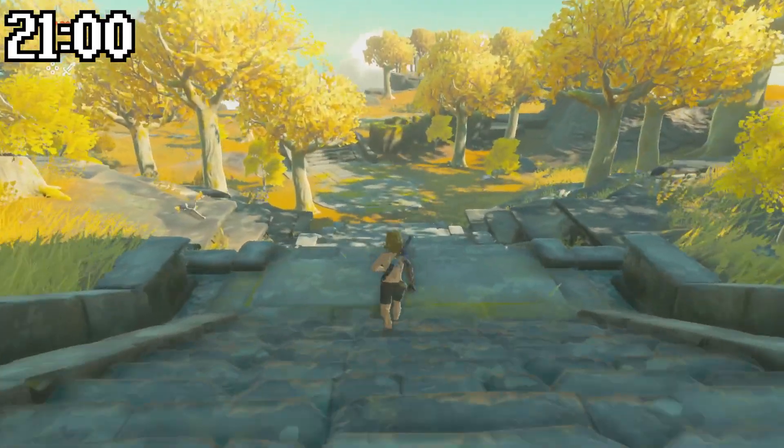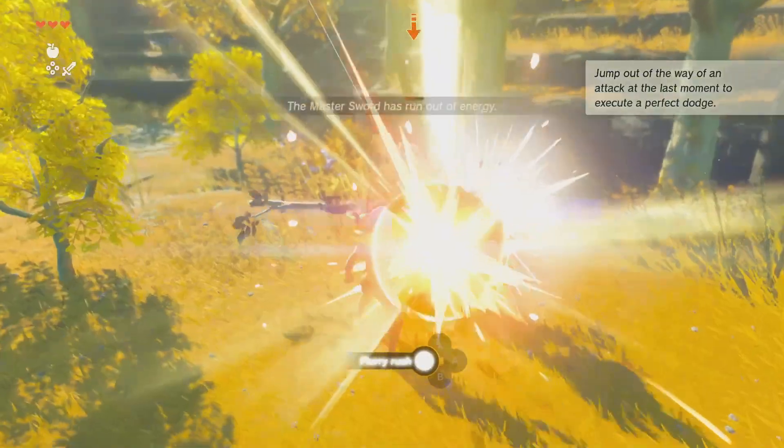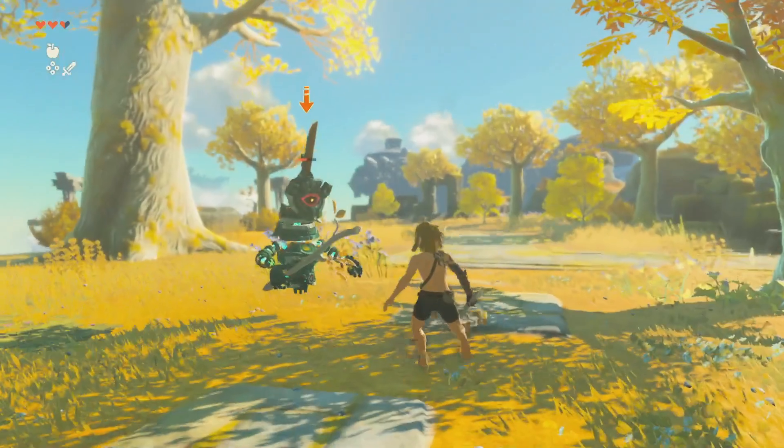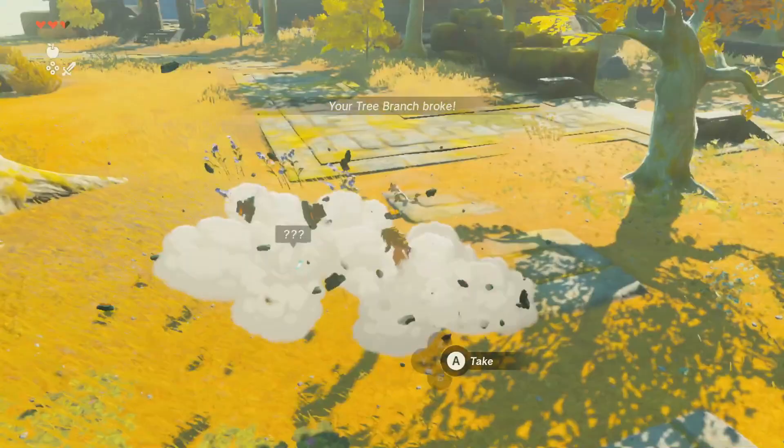We are now in a place called Great Sky Island. We see our first robot enemy here and after a moment of fighting, our Master Sword runs out of energy. I'm worried I won't be able to finish off this first enemy, but we find a tree branch and manage to take him out.